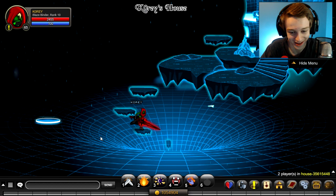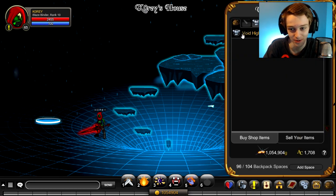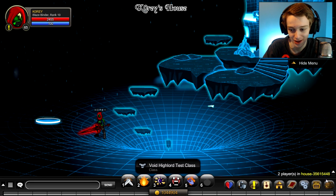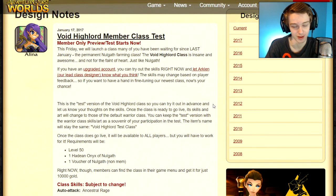The server just updated and we're in. To get the new class you want to go to the member test class — they didn't put it in the class shop like they did for the last one, Void Highlord. So go to member test class.